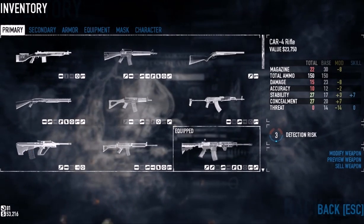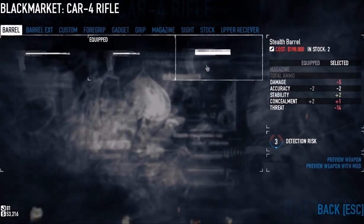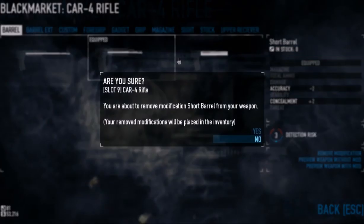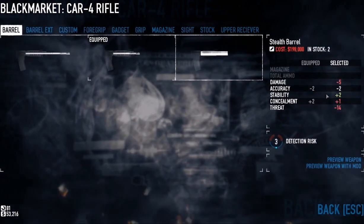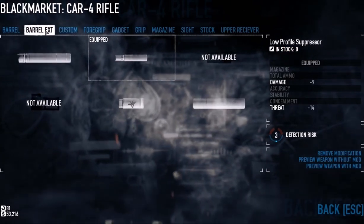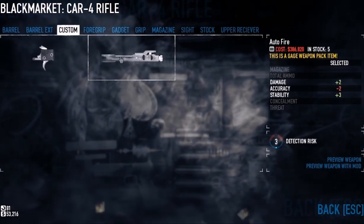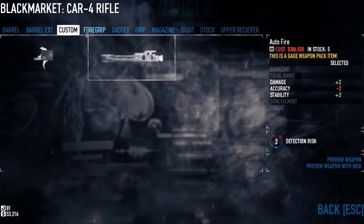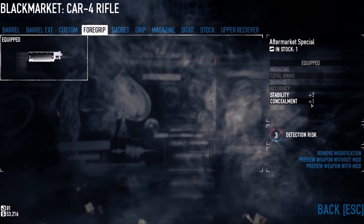For the stealth loadout right now, if you have all the DLC — which I do — you need the Carrefour rifle. Most people would want to get the stealth barrel, which is good if you don't have a short barrel. But if you look at the concealment value, this is actually not as good with stealth as its short barrel is. So if you also have the low profile suppressor, which does not affect concealability, you'll end up with more concealability, which is the most important factor of stealth in my opinion.